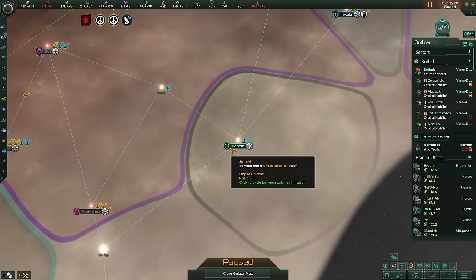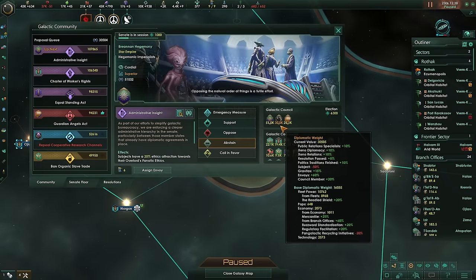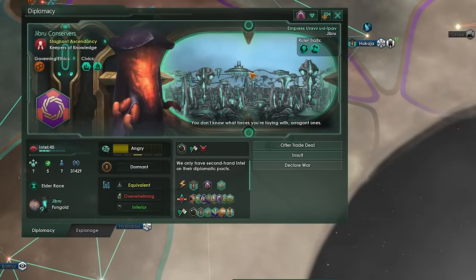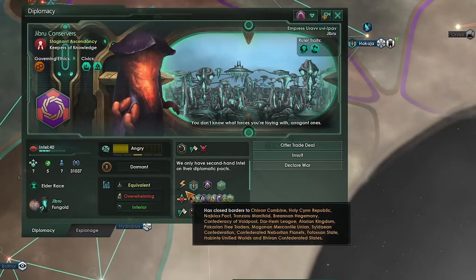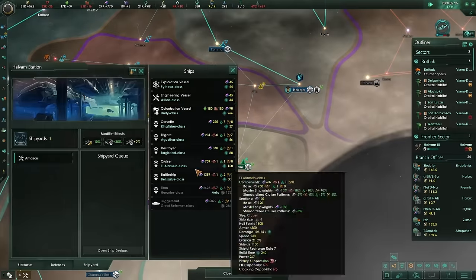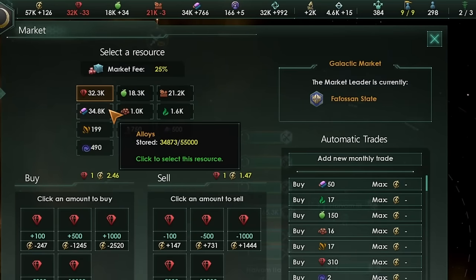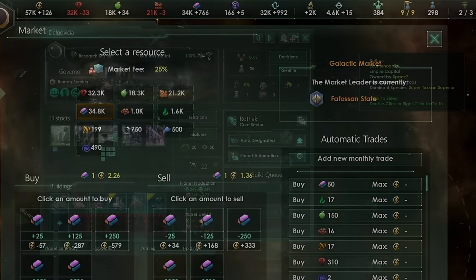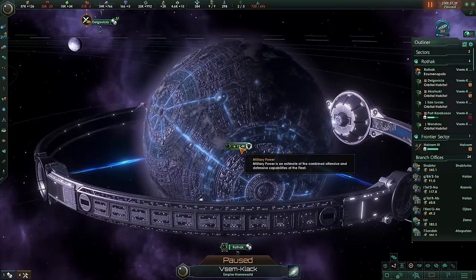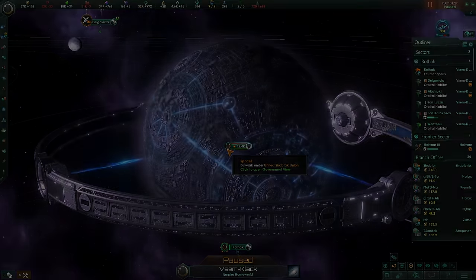Due to some claiming shenanigans we've actually managed to get ourselves a second colony. We now have two systems: the Halvan system and the Vasem Clack system. With one system we dominated galactic politics — think what we can do with two. The mighty Gibru are mighty no longer after losing the war — they are now only equivalent to our good selves in fleet power. It has happened again: minerals are now more expensive in the galactic market than alloys. In this topsy-turvy world, fueled by the massive ecumenopolises of Rothak and elsewhere, alloys are a dime a dozen but the minerals required to make them — oh boy, are they expensive.